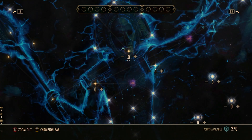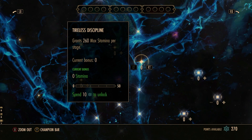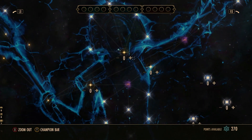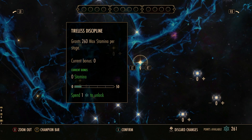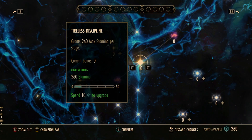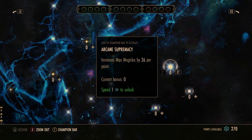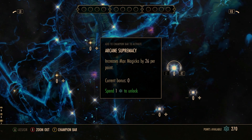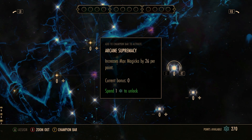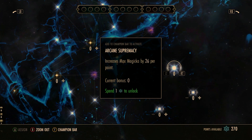There are non-slottable passives - the yellow stars - which are perks your character just gets automatically. You add them in and your character gets more stamina, for example, without needing to slot anything. Then there are the blue slottable buffs which we have to place on the champion point bar. We have to be quite selective about which ones we use because we can only slot four blue passive champion point categories from each section.